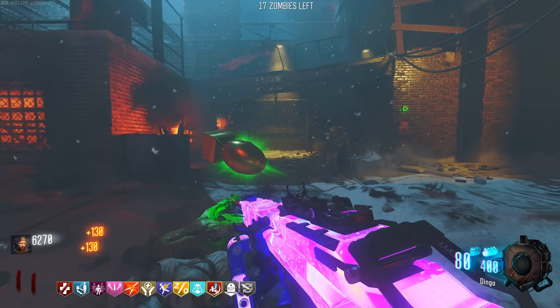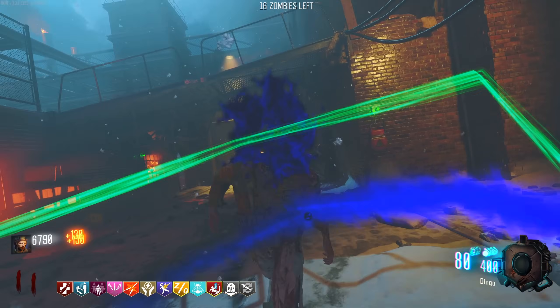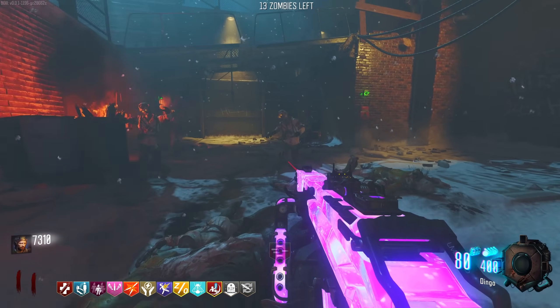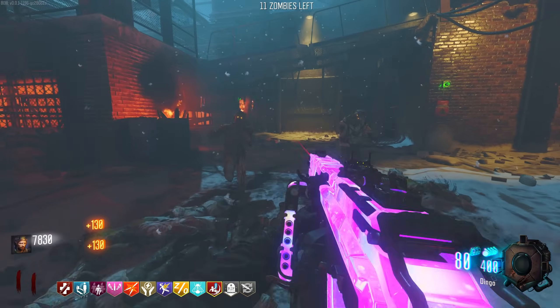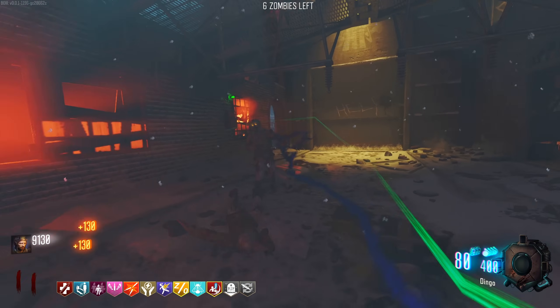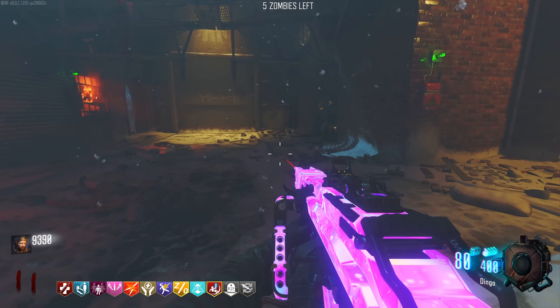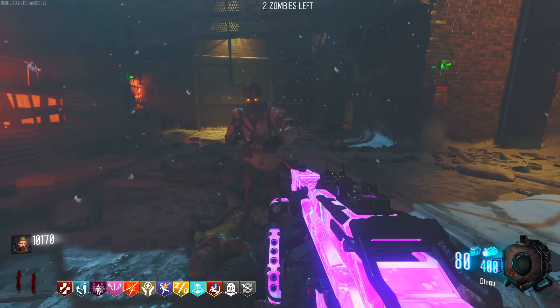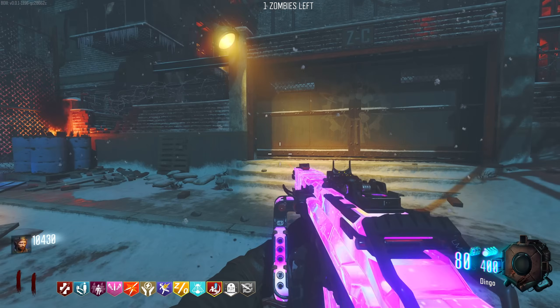Look at the points we're getting - this is insane! 6k, 7k, and we got a death machine. I don't even want it because I could just get more by meleeing. Someone suggested doing a rainbow perk challenge with this mod. Are you serious? That would be insanely difficult, but let's just say it's not completely off the table.